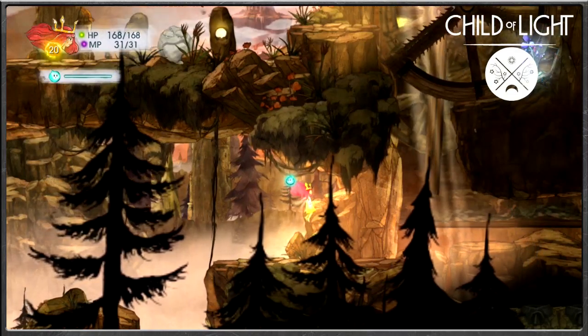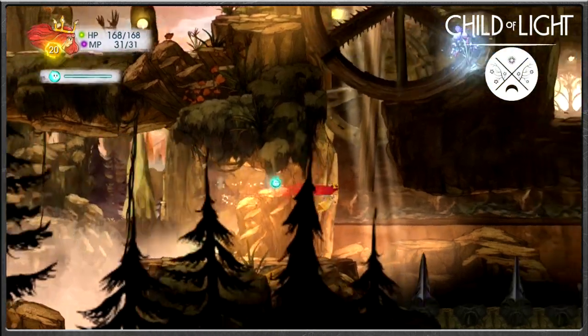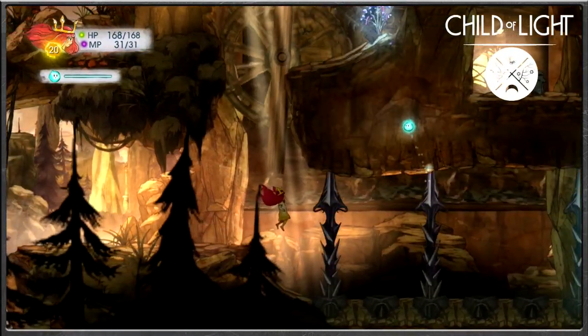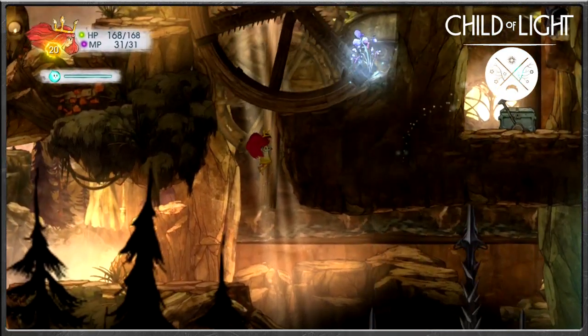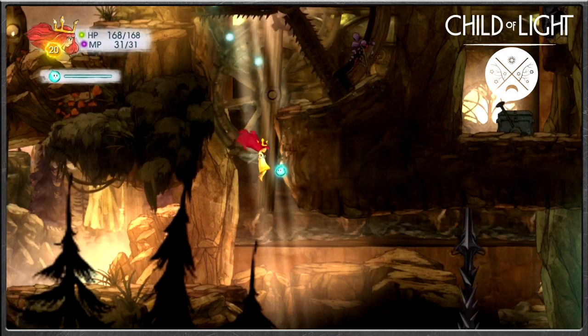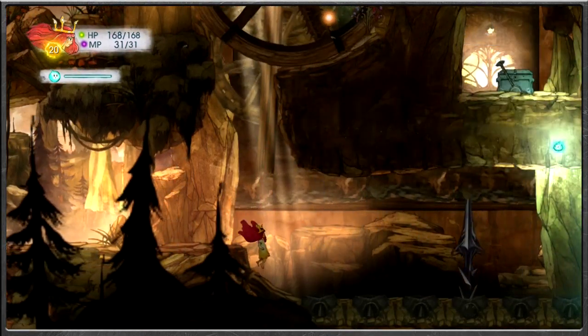Welcome back, guys, to Child of Light as we explore the plains of Rambeur's Windwheels. With Norrin now in the party as well, so an older sister has joined us. We wonder exactly how to get to certain treasure chests around here that seem completely unreachable by means that we've tried so far, so if we're going anywhere, it must be back.